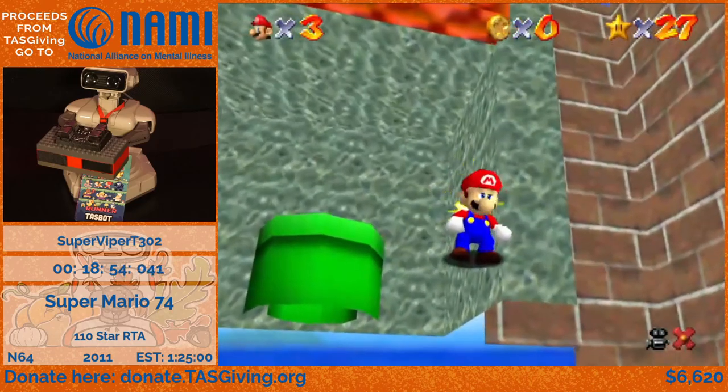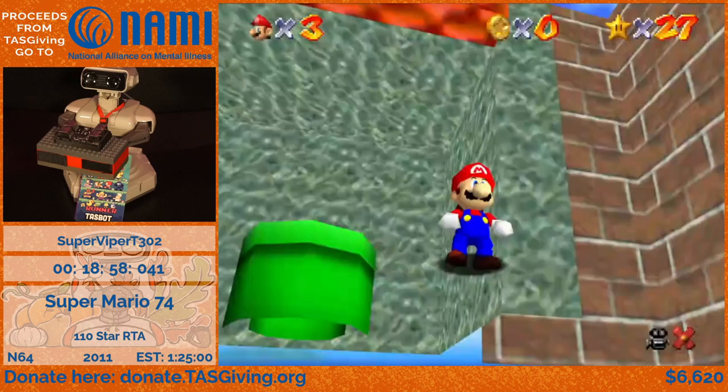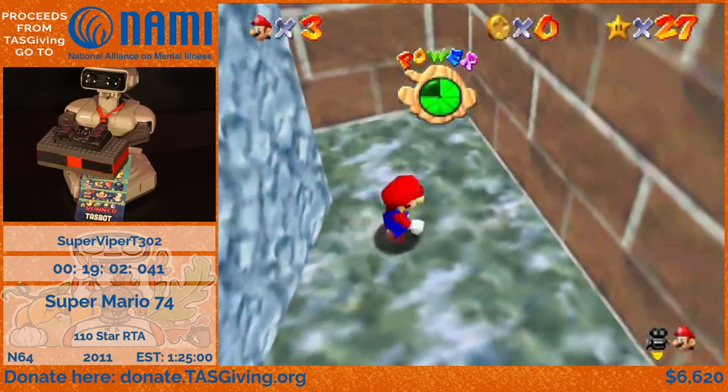Before I move on, there's a star on top of this hut that I'm going to want to collect, and since I'm here I might as well get it now. Timing your wall jump there is very difficult.